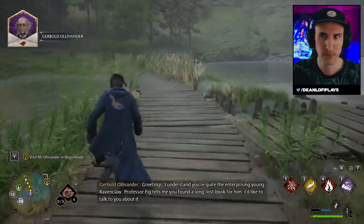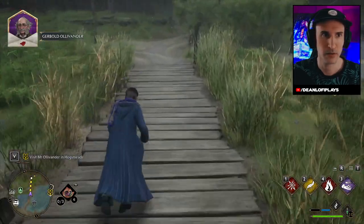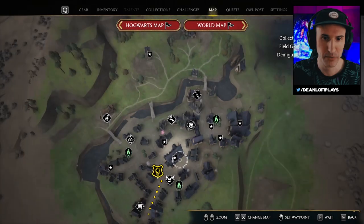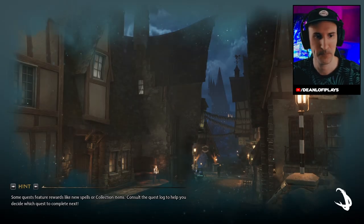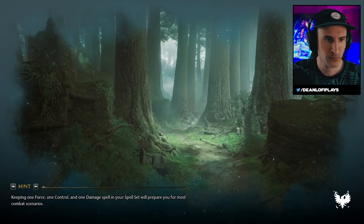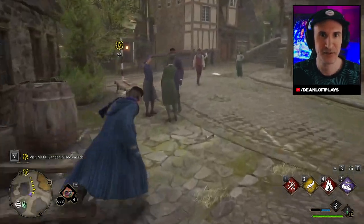I understand you're quite the enterprising young Ravenclaw. Professor Fig tells me you found a long-lost book for him. Ollivander — I'd like to talk to you about it. So this must be like a Ravenclaw quest because I don't remember this with Gryffindor. So let's go here, we're going to talk to him — it's actually a main quest. Yeah, I think this is the Ravenclaw quest now.